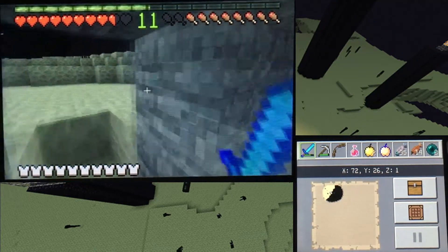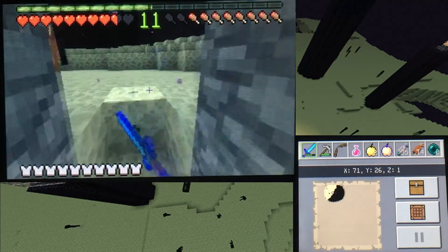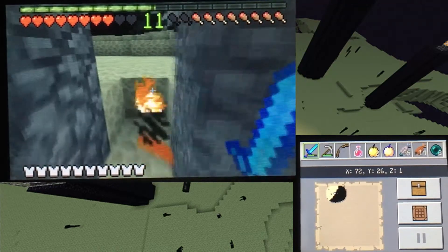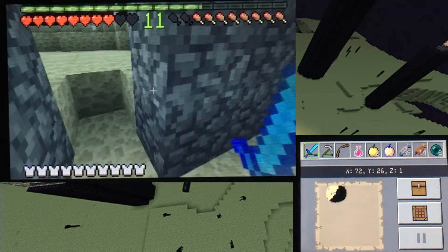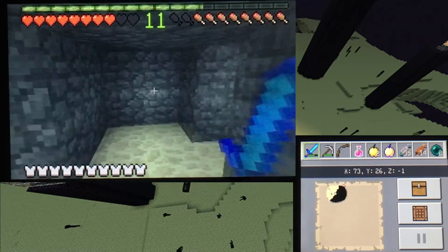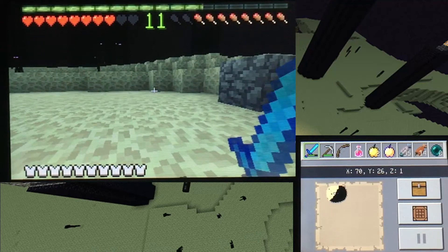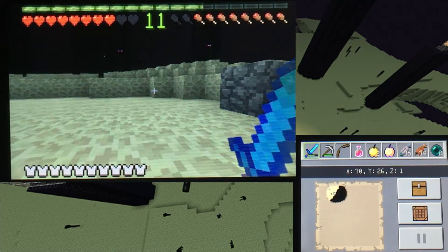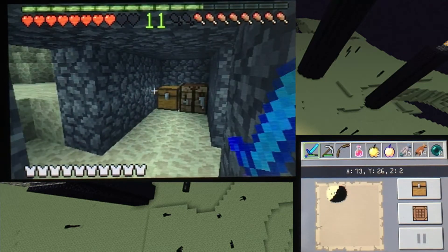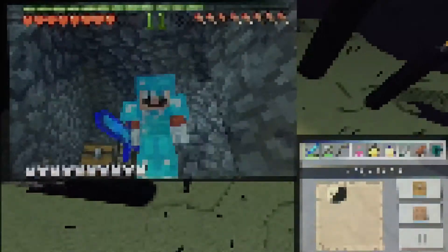I did actually fight the ender dragon in a different survival world before this, not too long ago, so I do know how the ender dragon acts in this version. It is slightly different from other versions like the Bedrock edition because this is legacy after all, and it is a lot harder — obviously we are also on Minecraft 3DS. That is going to conclude it for today. The next two videos are going to be very interesting because that will be the final End fight. We finally made it into the End in this video — hopefully everything goes well. Thanks for watching!